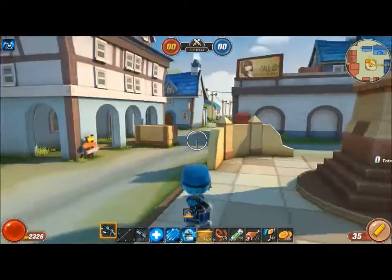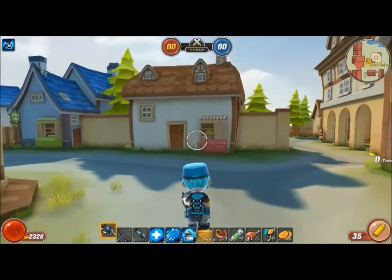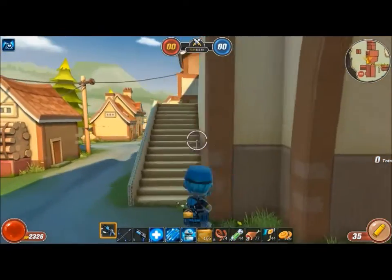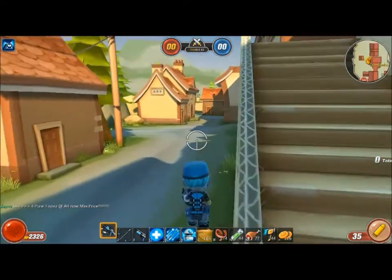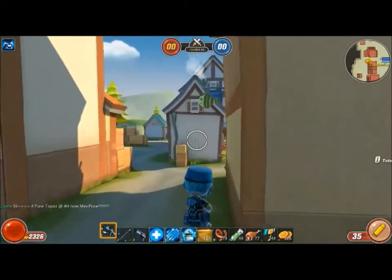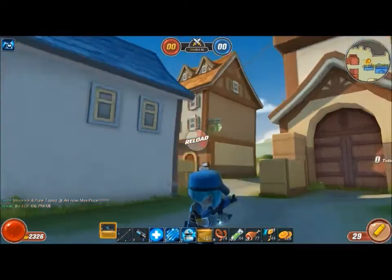That's the basic movement, and we're going to move on to aiming now. I'm going to run to the back here. By the way, this map is called Belfer Square. I like this map — it's really beautiful, and it's probably the biggest map in Avatar Star. It even has the highest box — I'll talk about that later.